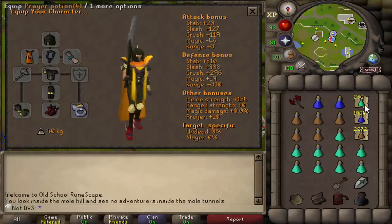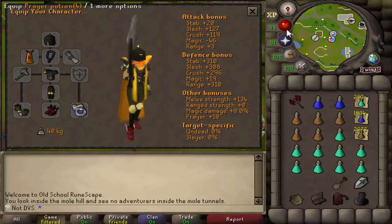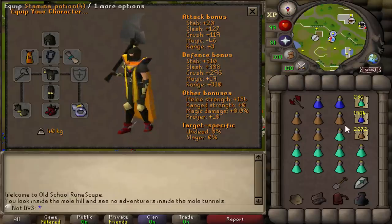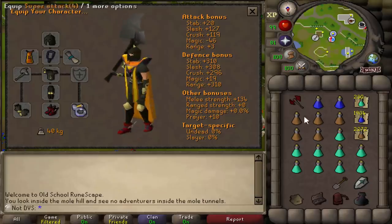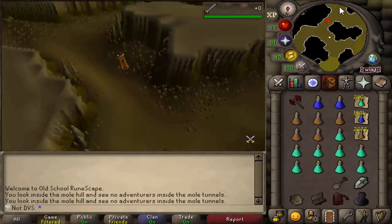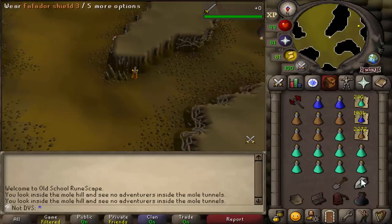I don't think 230 prayer pots is going to be anywhere near enough for 4,000 kills, so I'll more than likely have to take a break, do more master farmer runs, and farm some ranarrs as I go. They also changed the mole so you can just camp one world now instead of hopping. And a long time ago the Falador shield had a 'locate' option you'd have to press every time to find the mole — that's now automatic, so overall it's a lot easier compared to before.